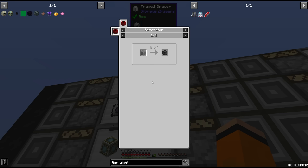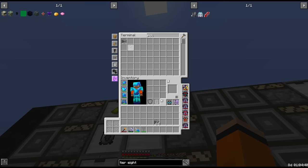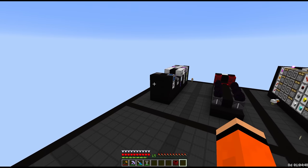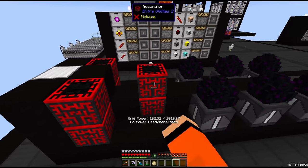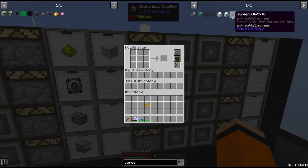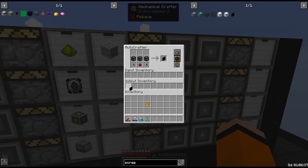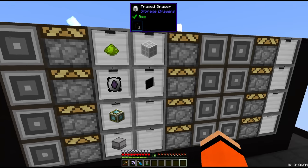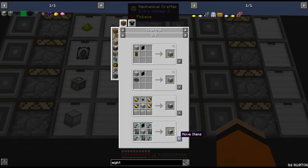We also need stone brint, which can only be made in a resonator. We're already making polished stone so we just need a resonator for this step. There's our stone brint — we use it to make screens along with some resonating redstone crystals, which we already have in a processing array. Then we take tier 4 circuits, EV sensors, machine structures and the screens, and we are now auto-crafting the warp controllers.